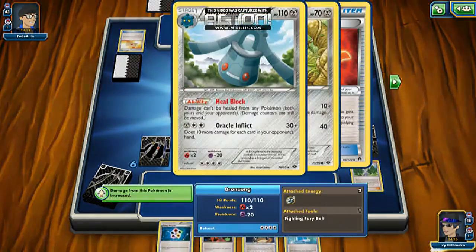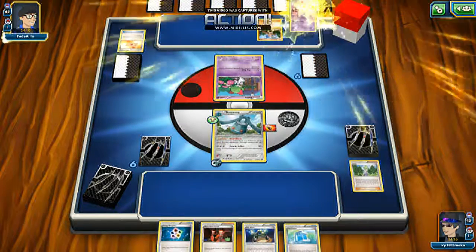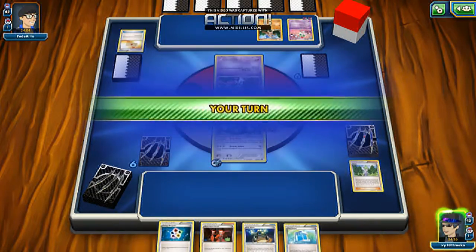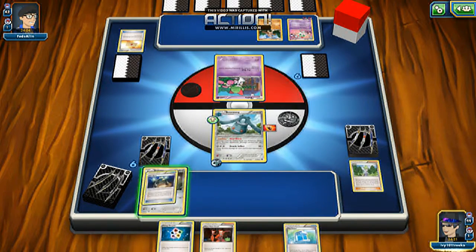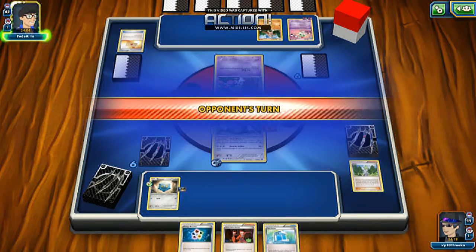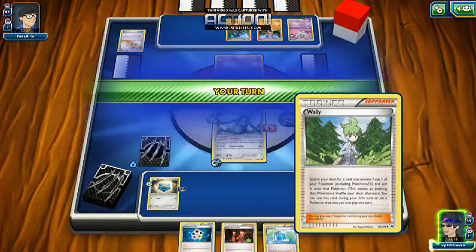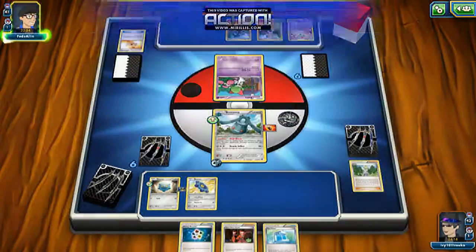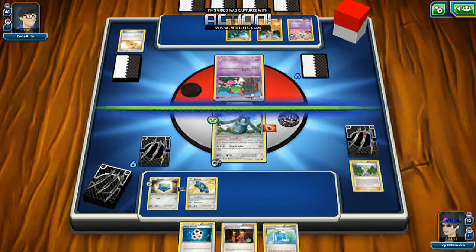I just need one thing — one, two, three, four, five, six. That's enough — 50 plus stars, a massive help. I'll put this on here just to be safe because we always need a little guy there. I think the Max Revive will help me a ton here. So let's hope we possibly win this. We're getting the Bronzong out there — once I get the Pokemon on the bench it'll be alright. Give me the energies! There we go, the energies are out.